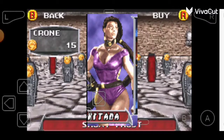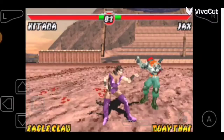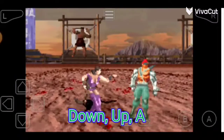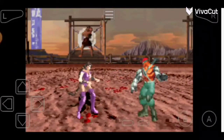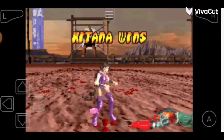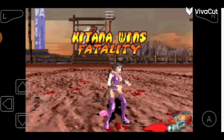The code for Kitana's fatality is down, up, A. Kitana wins fatality.